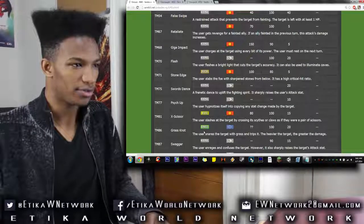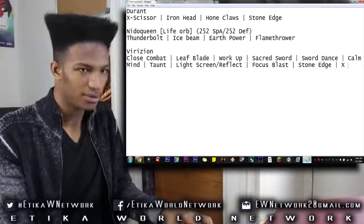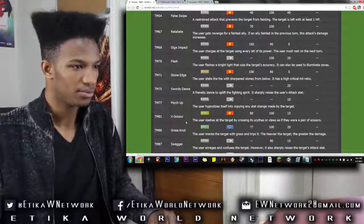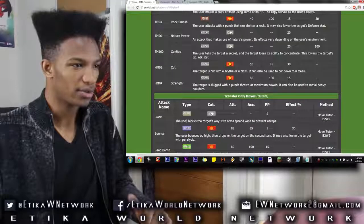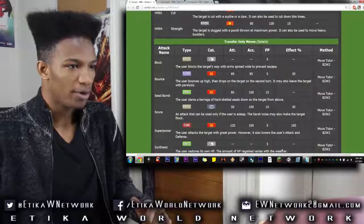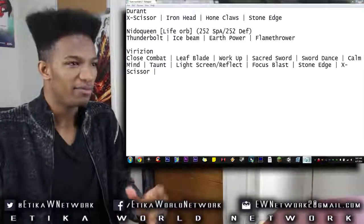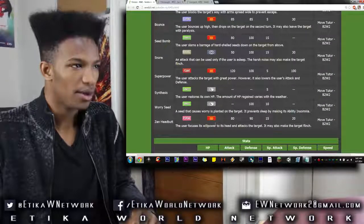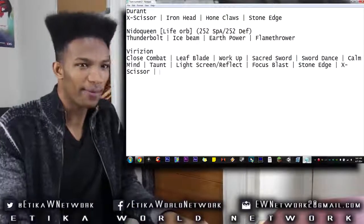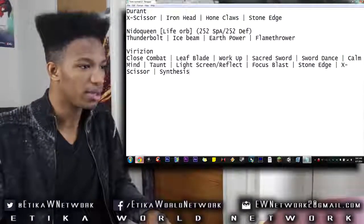Sword Dance, X-Scissor — is X-Scissor viable? Yeah, I can use that. Grass Knot, Swagger, Rock Smash, Nature Power. Block, Bounce, Seed Bomb — no, we don't need Seed Bomb, we've got Leaf Blade. Super Power — I don't think Super Power will be necessary. Synthesis. Don't tell me Virizion doesn't get Giga Drain, please.